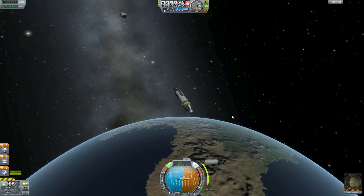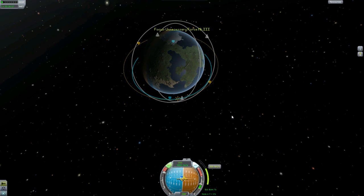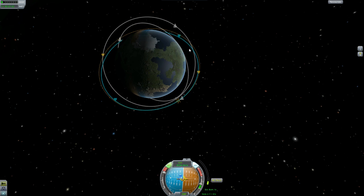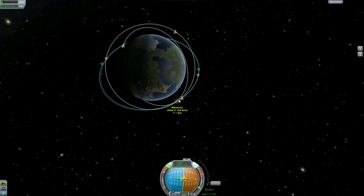There we go. I'm a little panicky right here because I've already messed it up once. Let's just see what happens. I've got my finger on the X key, which will shut my engines down. And stop. Stop. 327 apoapsis. 232 periapsis. I will take it. Let's get rid of this maneuver.